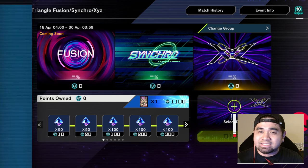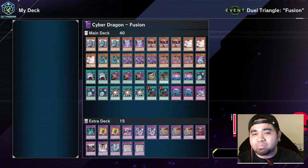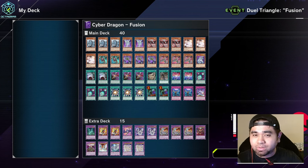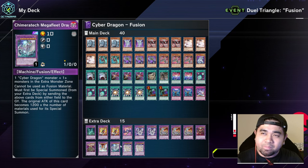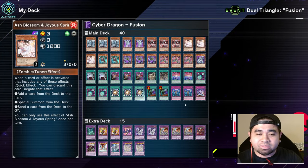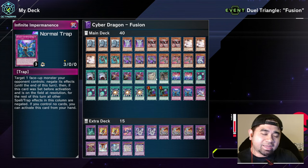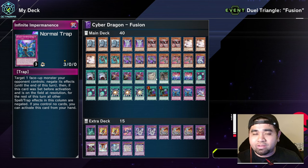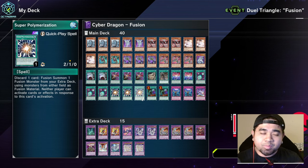Our first fusion deck is Cyber Dragon. You can just buy one copy of the structure deck from the store — it costs around 500 crystals. The only things I've used my UR shards on are the Mega Fleet and similar staples like Ash Blossom and Called by the Grave. The rest are basically in the structure deck. If you buy three copies, you already have a working deck for the event.